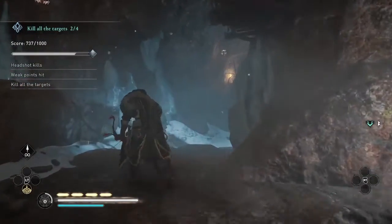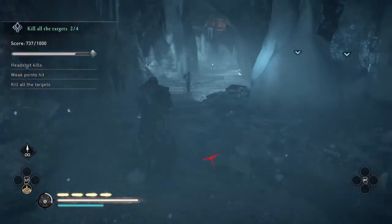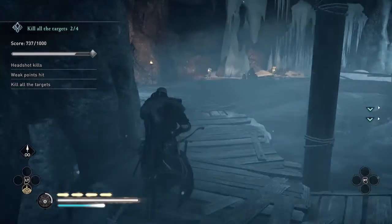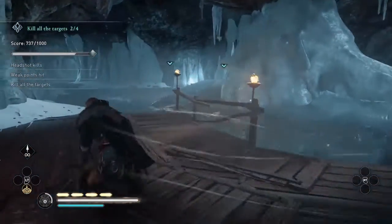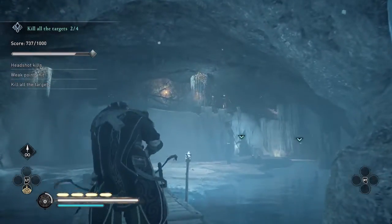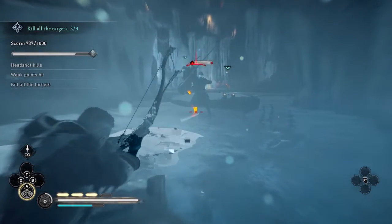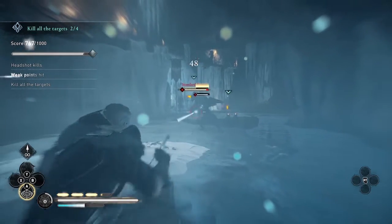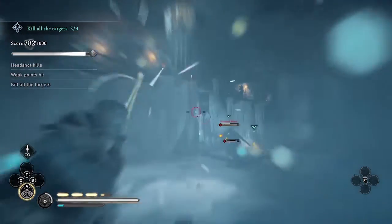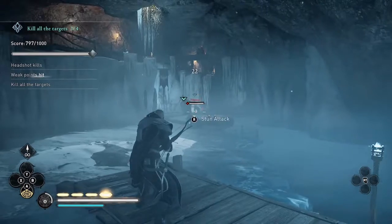I'm going around to make sure I didn't miss any dead bodies or rations — there's one, so now I'm at full health and full adrenaline. Moving into the final area of this trial where there are several enemies, and I knew at this point I was really on the borderline of being able to get all my weak shots and headshots. So I was using Focus of the Nornir here to try to get the weak points.